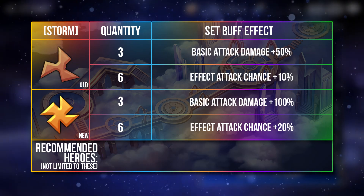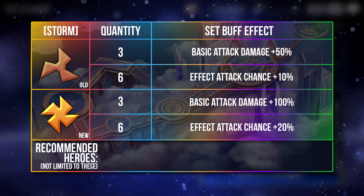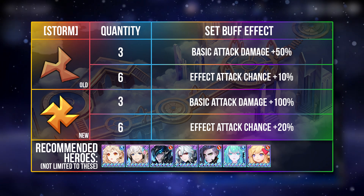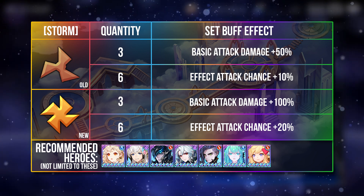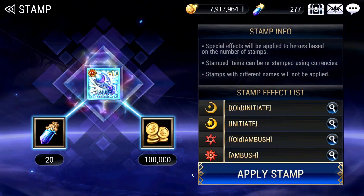The Storm set is a must-have for all attack leaders and counter heroes, simply because it is incredibly strong. The regular Stam provides double the rates of the old Stam. Heroes who will benefit greatly include Yonhee, Dillons, Gerard, Abel, and Chris. So how do you stamp your equipment?